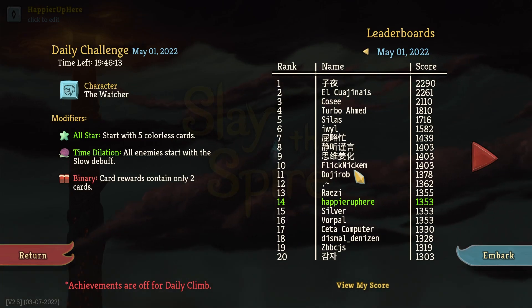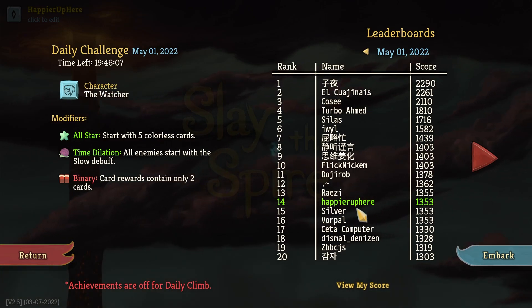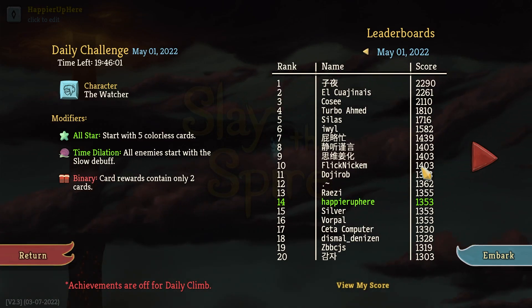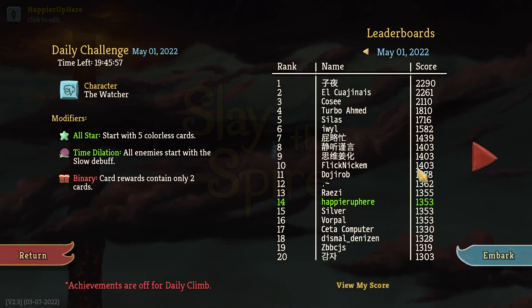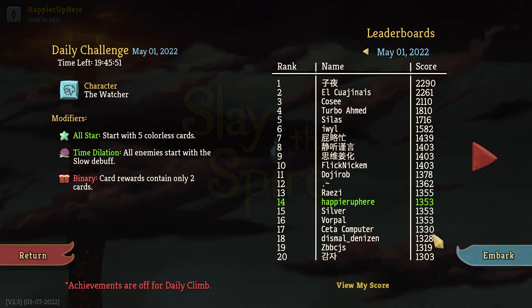I'm 14th right now — exactly 50 points below Flicknickham. I wouldn't be surprised if people did better against some elites. I'm tied with Vorpal — Vorpal must have played while I was playing. I suspect Flicknickham had a few elites where he played potions better. If I got a little luckier with potions I could have perfected more — I only got four out of nine, while Vorpal tied me and Cita got a few points below.